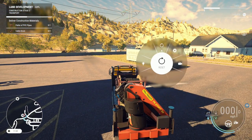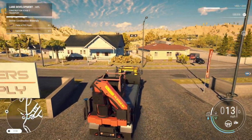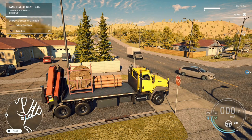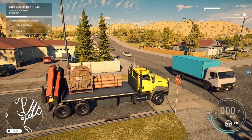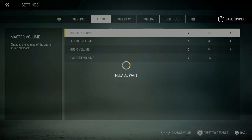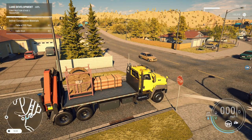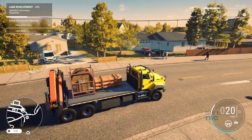Do I strap them down? It doesn't look like it — looks like we're good. Let's go to the construction site. Wait for the truck to go. Look at the traffic, wow. This might take us a minute. Let me actually change the settings — I think there is one for traffic density. Let's go to medium on that, maybe that might help out. I'm gonna cut this guy off, I need to get going. Sorry dude.